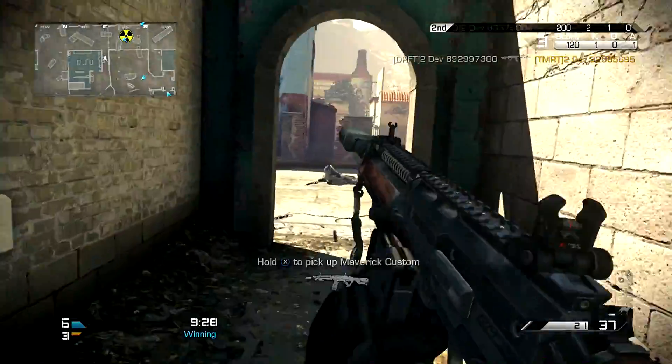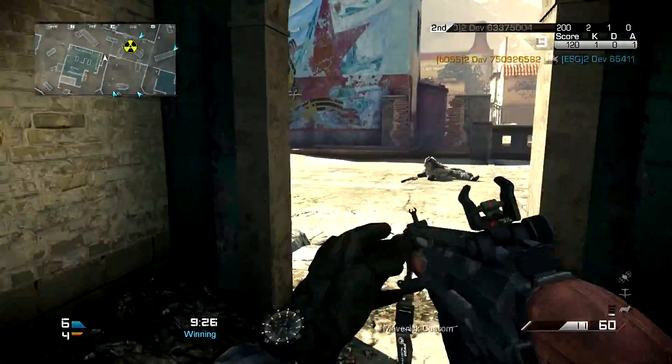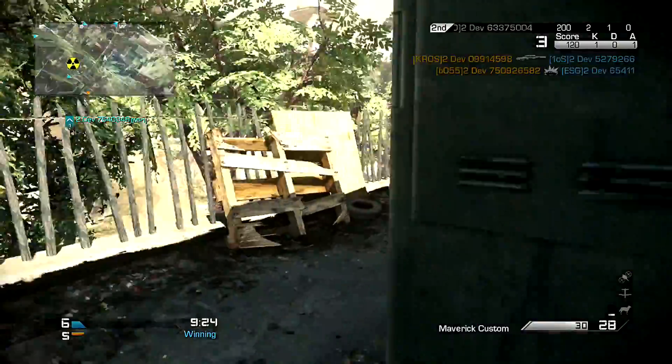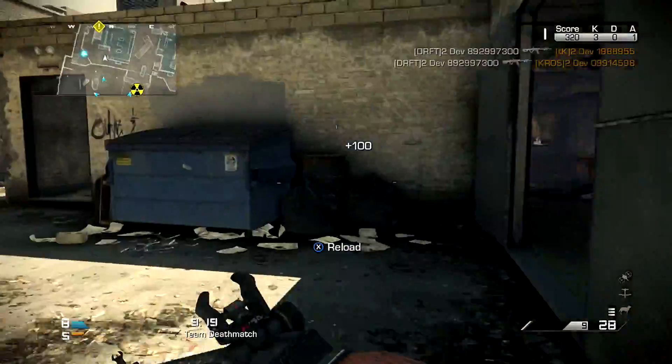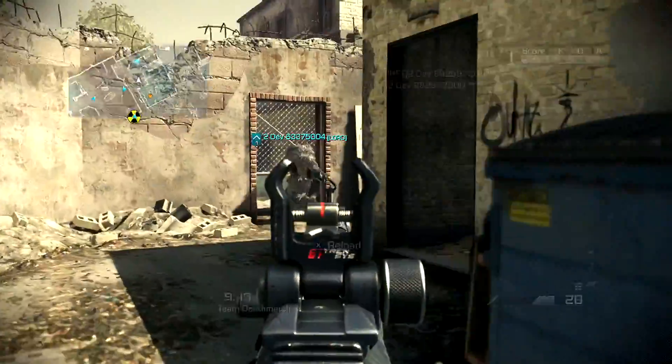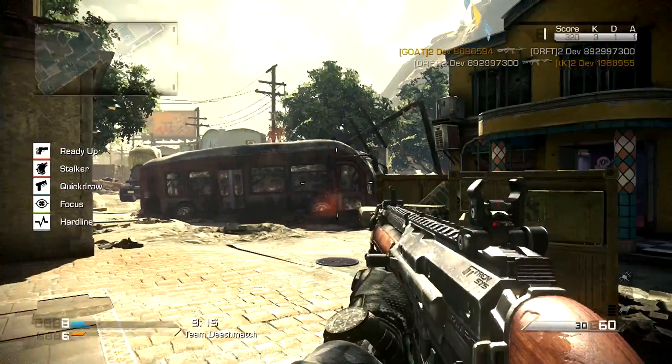I just ran past a ghost point. This map has two ghost points that are key counter-sniper positions. They're not normal sniper positions, but you can get on both buildings and shoot across the bridge and stuff, and the ghost points that you can kind of breach and detonate allow you to counter-snipe and move around in some shortcuts and that kind of stuff.